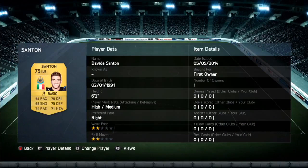You could have gone with some other options but I like David Santon mainly because of that 81 pace and his very well-rounded stats: 81 pace, 75 dribbling, 73 defending, 71 heading, and 74 passing. Those are some cracking stats apart from the 58 shooting, but really who's going to look at the shooting on a left back?